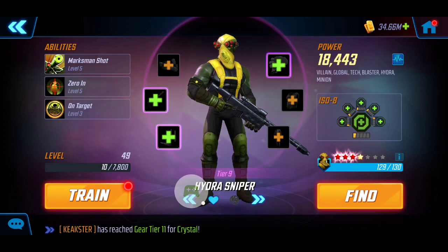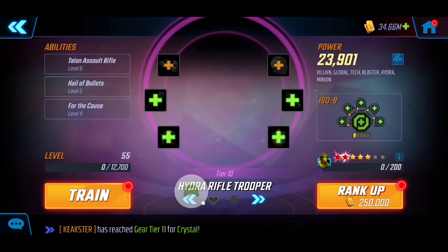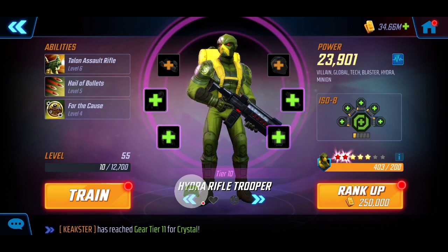Moving forward, I have my Hydra Sniper at 18k — level 5 and level 3 on the abilities — and consistent with Red Skull, he's also using an ISO-8 Healer. Next is Hydra Armored Guard at Tier 9, also with the ISO-8 Healer and level 5 and level 3 abilities. Armor Guard is really nice because he has a taunt and can cleanse conditions on himself, so he'll definitely be the main tank we utilize.